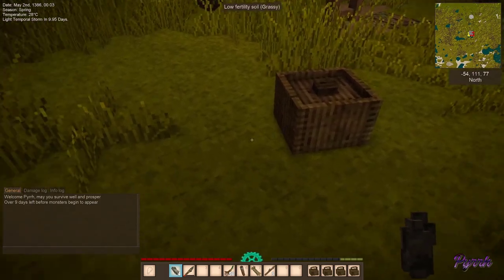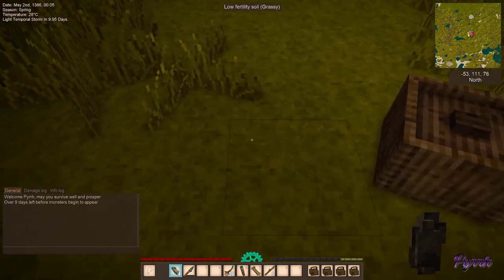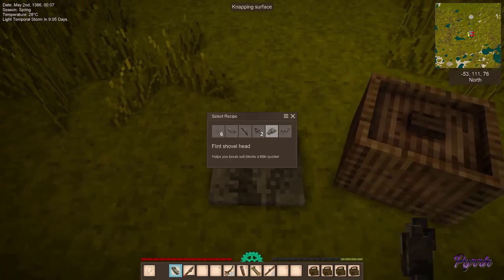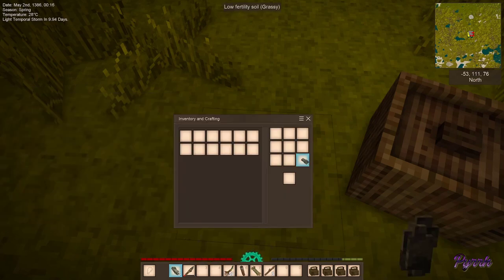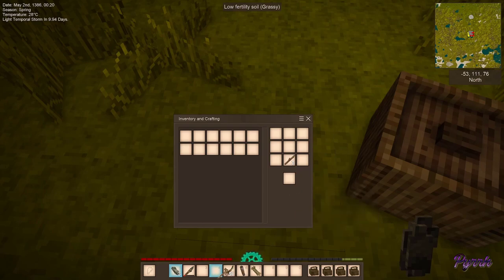Another thing we can do while we are waiting for sunrise: we have our flint and we will put one down and select the axe head this time. Press C and now we are hitting it with our other piece of flint to make an axe — same process as the knife. We put the head on top and then the stick underneath; it only takes one stick, and now we have an axe.